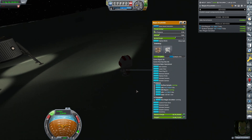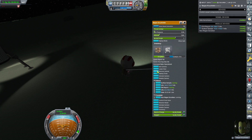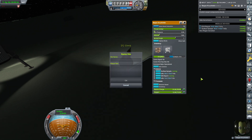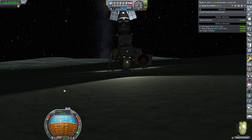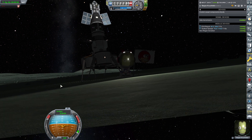We have items to do: plant the flag, do the surface sample, and the EVA report. Let's plant the flag - we are in the lowlands. So we're gonna call it something very imaginative: Minmus Lowlands Conquered. Very imaginative, I can tell you, you couldn't have seen that coming.